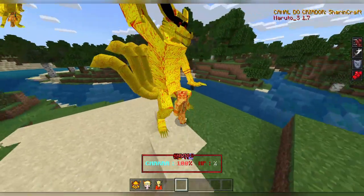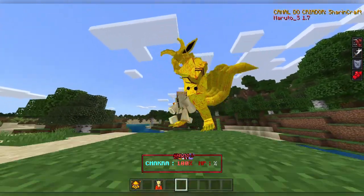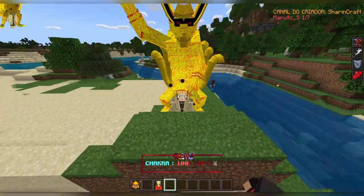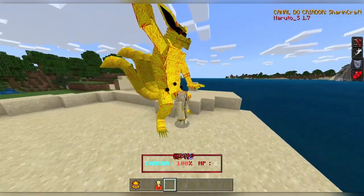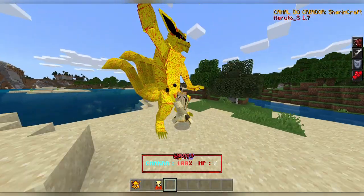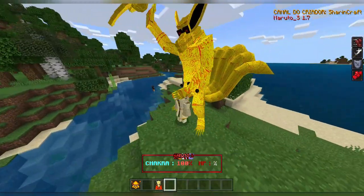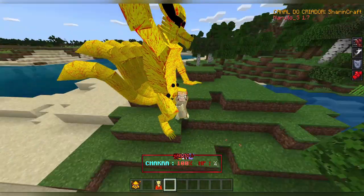Then we have the Naruto Rikudo mode, which is the Six Paths mode. For the Six Paths mode and the Baryon mode, they've left Naruto's face in, which makes it look different from the other mods and a bit weird. I'm not sure I really like it — I want to see my skin's face instead. It would look cooler if they added hair like in the Naruto Bedrock mod, which I still don't know when it's going to be updated. I hope soon, but it seems it takes a long time.